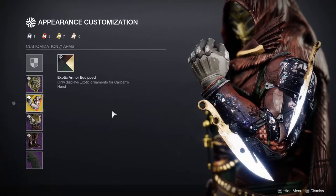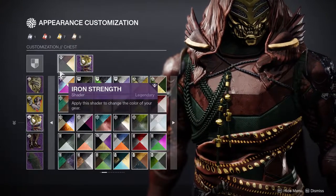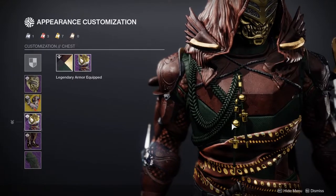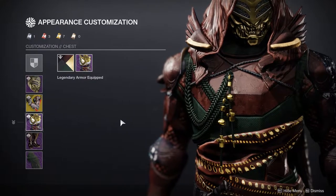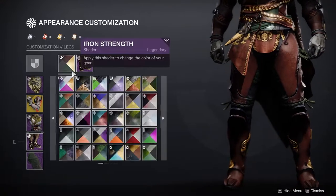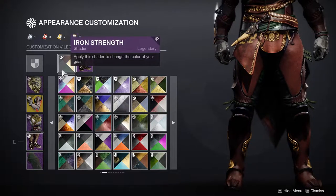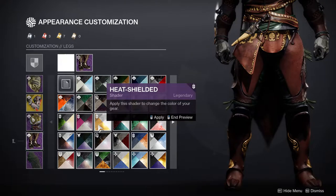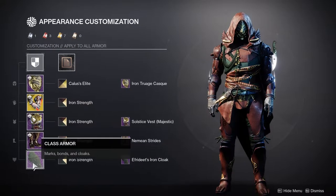A lot of shaders from Iron Banner just slap. For the chest piece, we're using the Solstice Vest, which is one of the reasons I went with Iron Strength — it gives me a really good gold that isn't a one-to-one with this gold. This gold is a little more on the yellow gold side, while the other is more dark orange gold. I'm very meticulous about that. For the boots, the other reason I'm using Iron Strength is because I wanted a gold that has the trim right here in that color. Heat Shielded is also pretty good, but I wanted a really dark, almost rustic look for my Hunter, and I feel like this really elevates that.